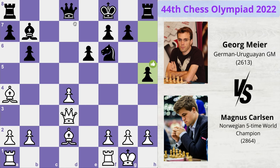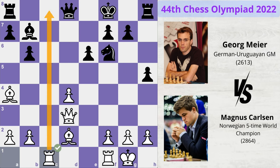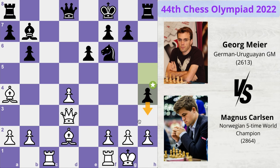Meyer plays h5 because, since his king is badly stuck, he's probably planning a rook uplift to put more pressure on the g2 pawn. Magnus plays rook to c1, taking control of the open c-file. Meyer plays h4, trying to advance his pawn to h3 and disrupt white's pawn structure on the kingside. Magnus immediately stops this with h3.